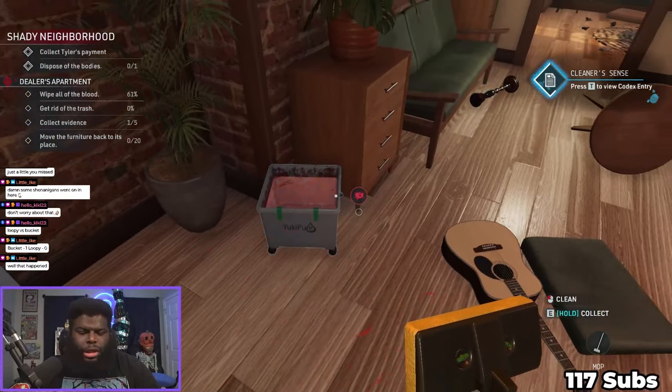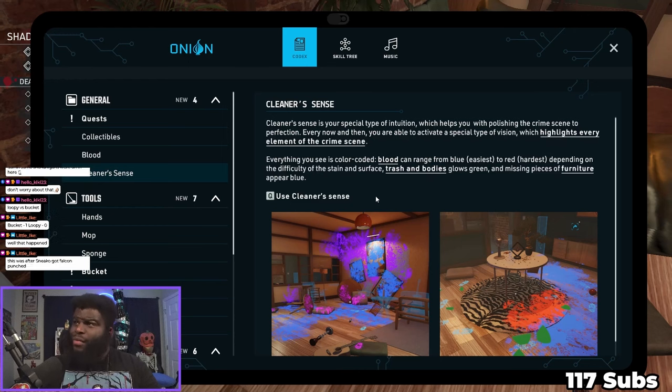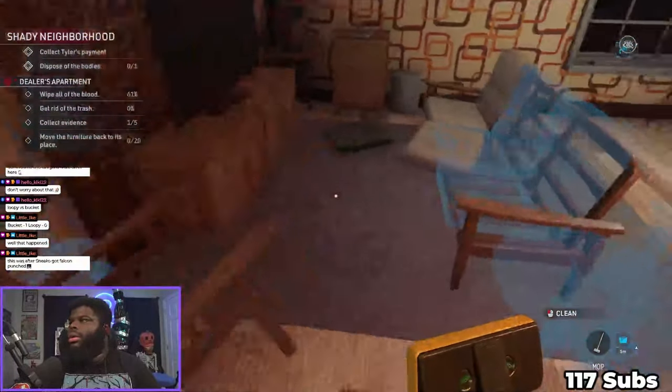Cleaner Sense - 'Cleaner Sense is a special type of intuition which helps you with polishing the crime scene to perfection. Every now and then you are able to activate a special type of vision which highlights every element of the crime scene. Everything is color-coded - blood can range from blue (easiest) to red (hardest) depending on the difficulty of the stain and surface. Trash and bodies glow green, and missing pieces of furniture appear blue. Use Cleaner Sense with Q.' Oh, well yeah - duh!